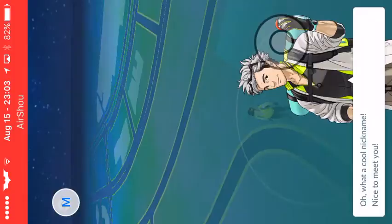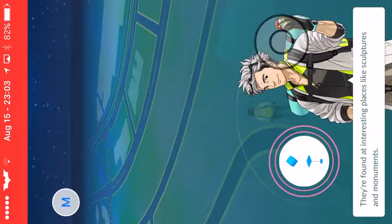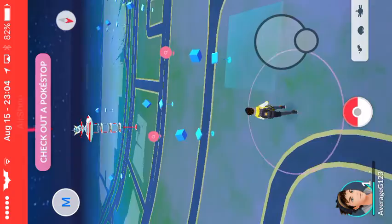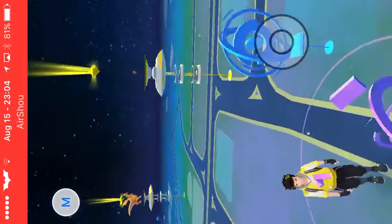'Oh, what a cool nickname, nice to meet you!' You'll need more Pokeballs and other useful items during your exploration - you can find items at PokeStops found at interesting places like sculptures and monuments. From now on you'll be off exploring all over the world. It's time to move in the real world to move your avatar. Three Pokeballs - gotta love those Pokeballs.